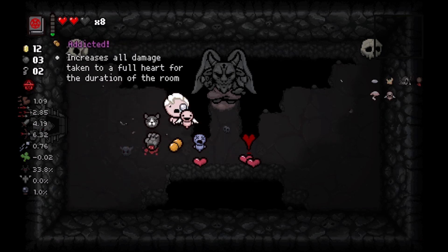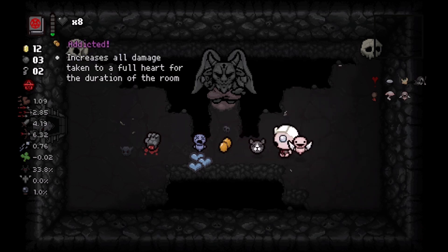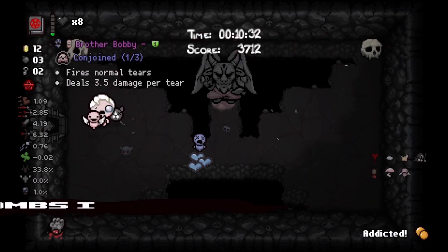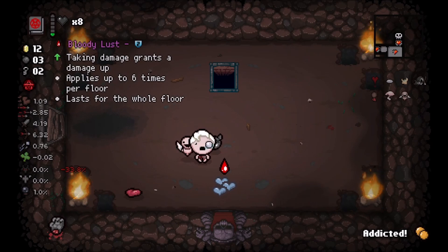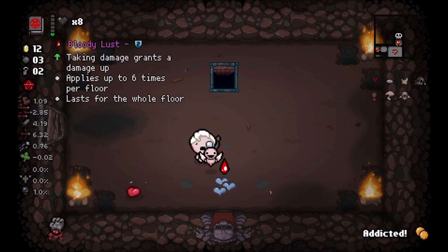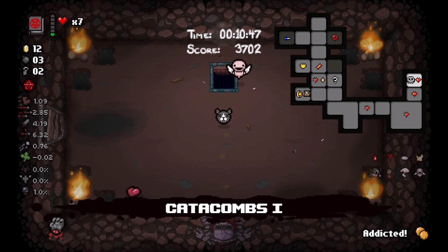One thing you can do - pick up this pill and do that. As you can see, Lusty Blood does give us a damage boost and we also have Bloody Lust out here. It does last for the entire floor, so I'm going to go ahead and take it. With that, just going to go down to the next floor.